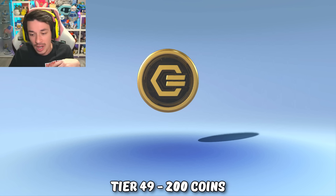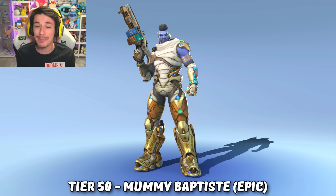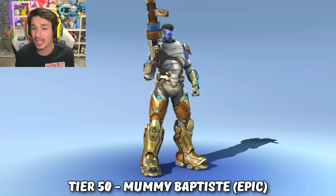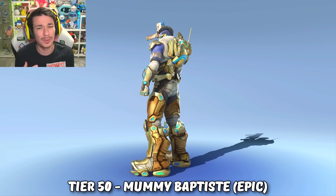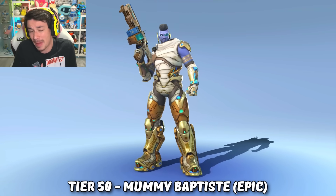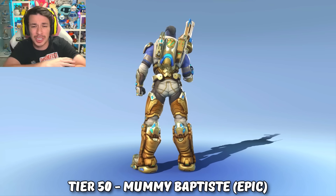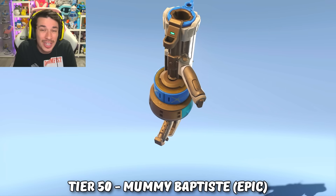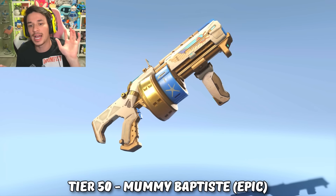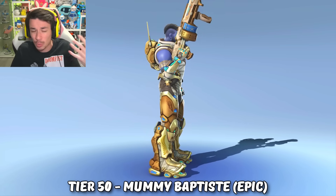Tier 48 gives 10 mythic prisms. Tier 49 gives 200 free Overwatch 2 coins. Then at tier 50 we got Baptiste's mummy epic skin. Just like Zarya, this is only an epic skin, but it actually looks really good for a simple mummy skin. I think they did Baptiste pretty well — I love the glowing blue eyes and his purple skin with the mummy wraps. There's not really much you can do for a mummy skin other than wrap them in gauze, but I like how they made his legs look like tombs where a mummy would rest.